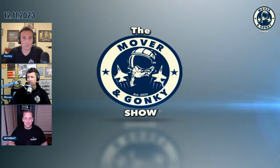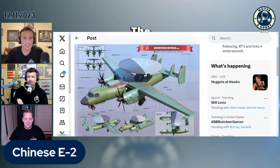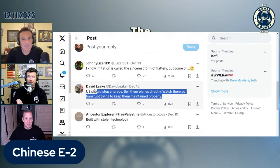Douglas, we've got a topic for Wombat. Oh boy. Wombat, what do you think, man? It doesn't have enough props — it's only got six. Somebody brought a good point up: why don't we just sell them ours and they can just see how bad it is?